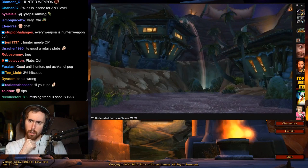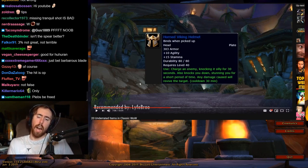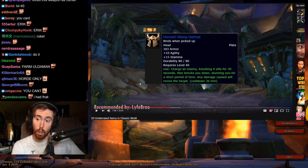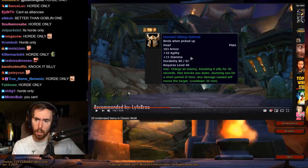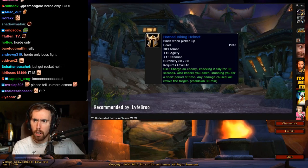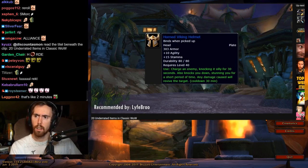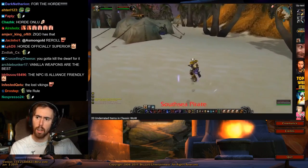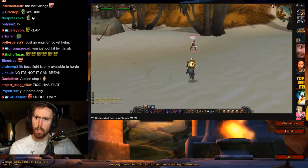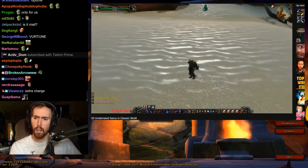Next is the Horned Viking Helmet, which drops off Eric the Swift in Uldaman, recommended by Lifebro. It's a level 40 plate item with agility and stamina, but more importantly it does the same thing as the Goblin Rocket Helmet — it charges an enemy, knocking them incapacitated for 30 seconds. This has a 30-minute cooldown compared to the Rocket Helmet's 20 minutes, but it's a non-engineering item that incapacitates the target for 30 seconds — a dream item for anyone heavy on PvP with big enough balls to take on a 2v1. Definitely worth keeping in the back of your head for extra utility.